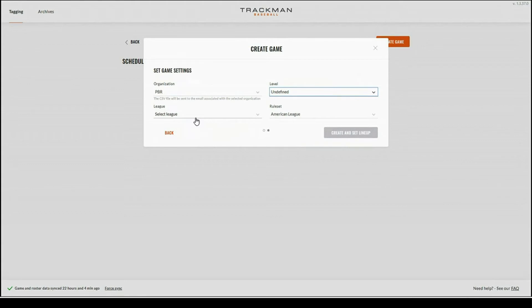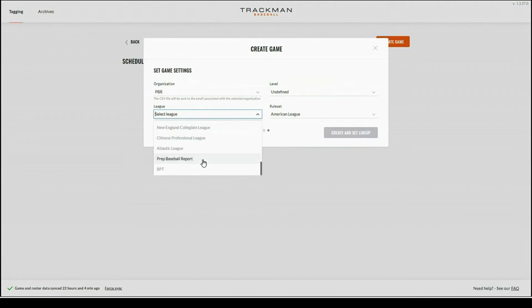Next you're going to want to select the league that you're in. This is the specific league that the game is played under — an example being American League, Southern League, or NCAA. If you're unable to find the league you're looking for, you can also select undefined. In this case I'm going to use Prep Baseball Report.